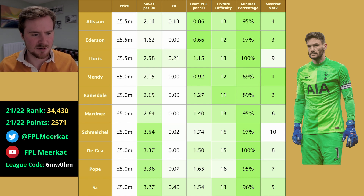Lloris at ninth — I think that's a bit mean on Lloris, but because he's that extra £0.5m, Alisson and Ederson are just better choices. For the expected goals conceded, 1.15 is quite a lot higher. I believe they were the fifth best defence last season. He might get you some save points, but I think he's the worst 5.5 option on the list, so I wouldn't really be going anywhere near him.